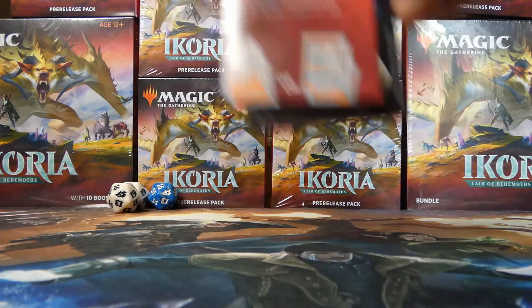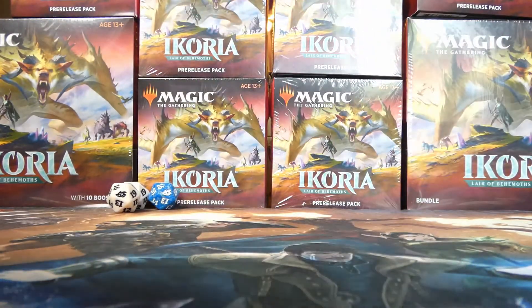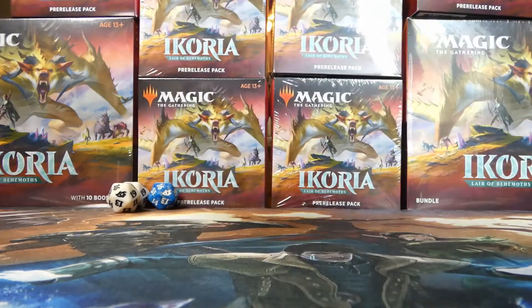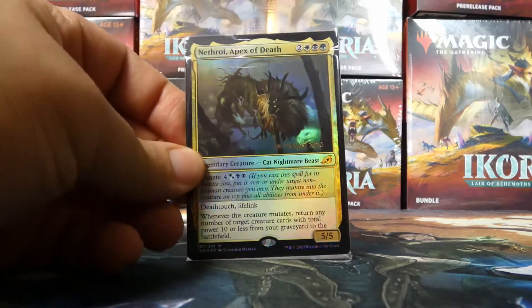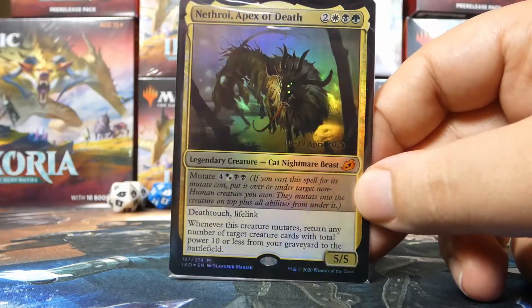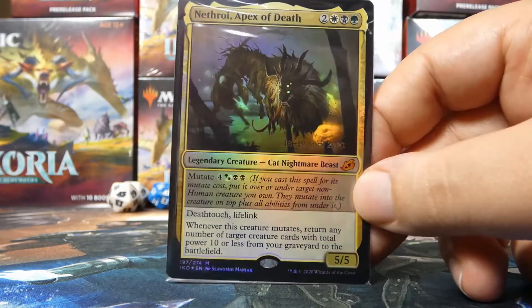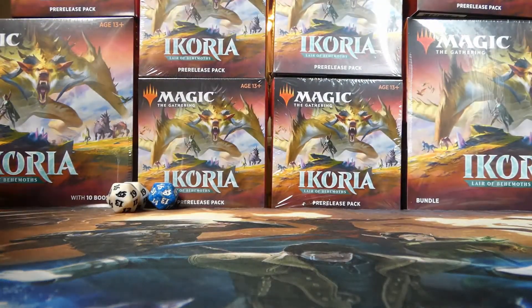We can leave the bifold and the counters on the side — those are given to you in the kit. There's also the divider, we'll leave that on the side as well. We have the packs and we have a very nice promo foil mythic: Nethroi, Apex of Death. Very cool — it is a Cat Nightmare Beast.